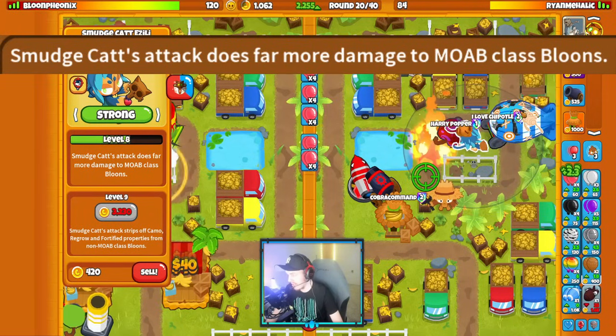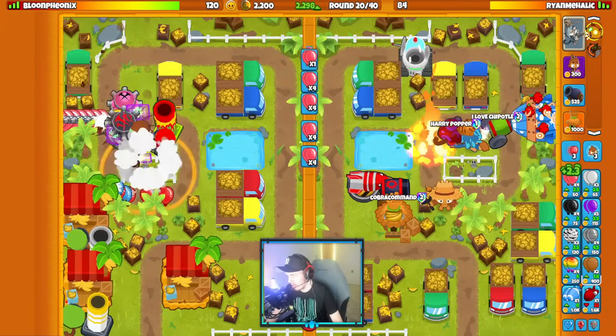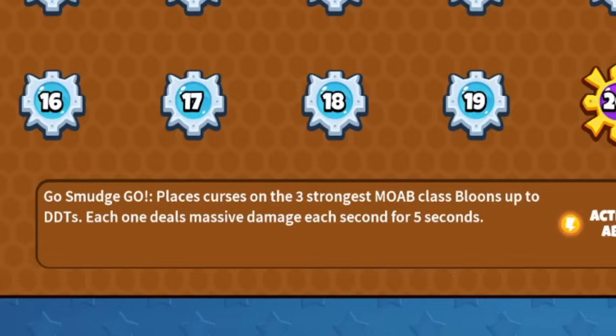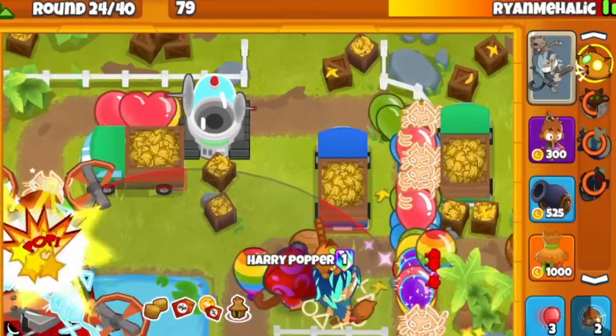Smudgecat's level 8 ability gives it even more mob class damage, so when you have Smudgecat on the map, it actually just invalidates all mob class rushes. It solos mobs really easily. Level 10 Smudgecat Azalea is really strong as well — it places curses on three of the strongest mob class bloons, and if you pop the mob class bloon when the curse is on it, no children are spawned.